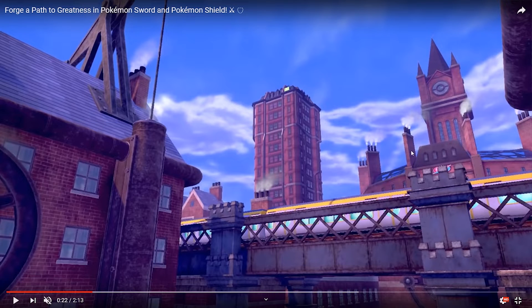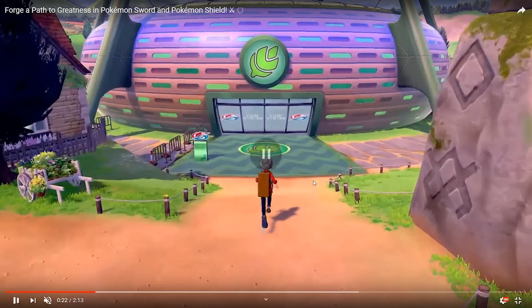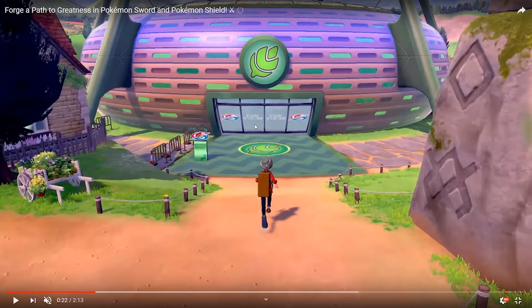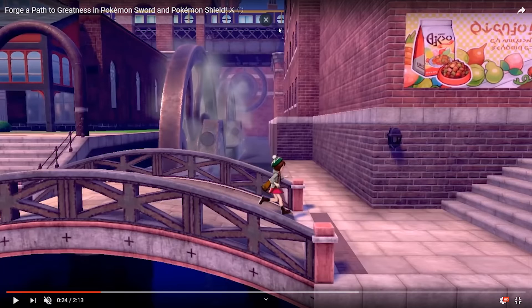We can tell this is a gem because of the gem symbol right here — a new take on it. We have a better look at the symbol, which kind of looks like a sharingan almost. Back at the leaf gem in that first town and in the background, you can also see on the Galar region map that trains and locomotion are going to be a big part of this game. There are a lot of train tracks throughout the region, and a large portion of how you travel will probably be through trains.